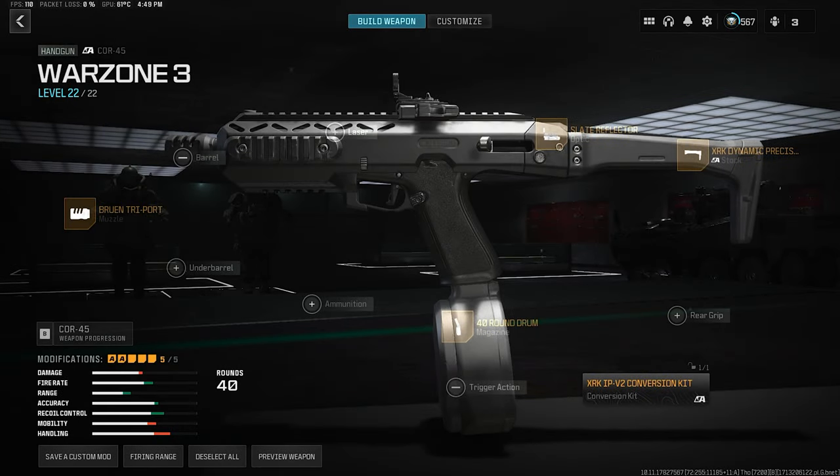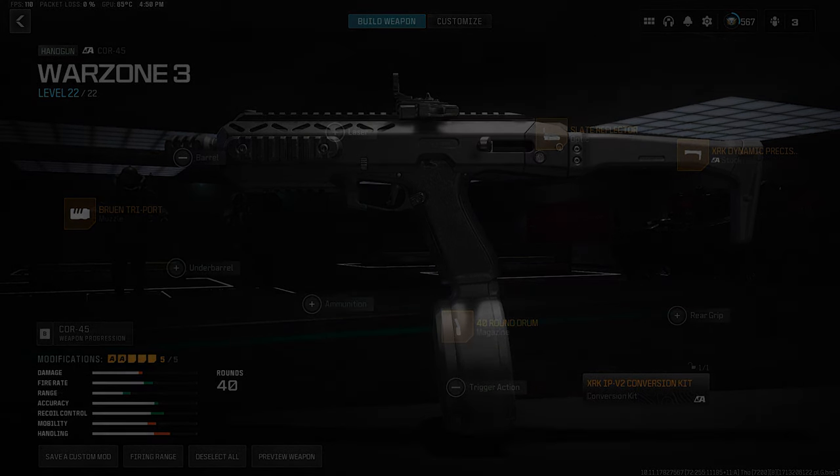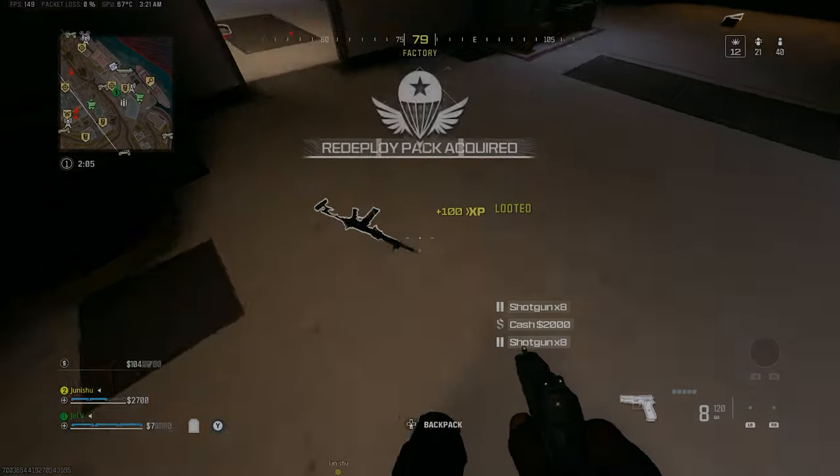For today's video we're going to be using the Core 45 secondary pistol. A big thank you to a good friend of mine who knows Manny for showing me this build. I made a video using this thing a few months back when it was dominating the meta, and now it's making quite the comeback. I still don't really see anybody using it, but maybe that's just because everyone is still using the HRM 9 at the moment. Anyways, this is my Core 45 build — feel free to try this out. I got two games of resurgence duels on Rebirth Island with this weapon, and as always if you enjoy the content be sure to leave a like.